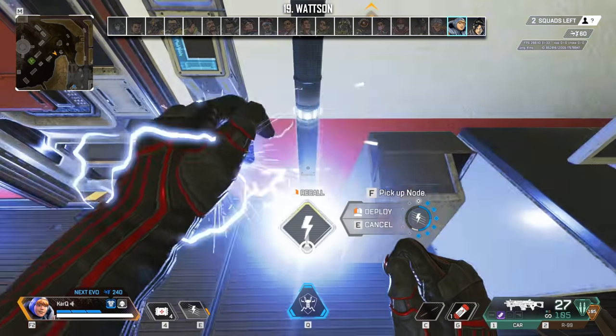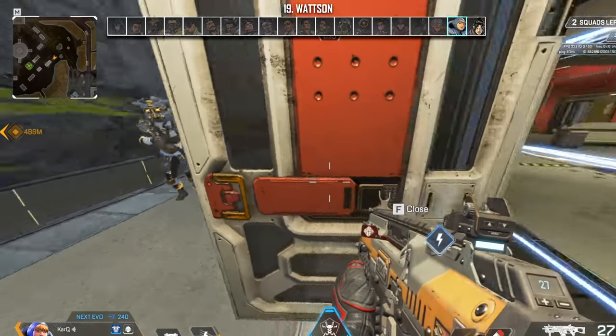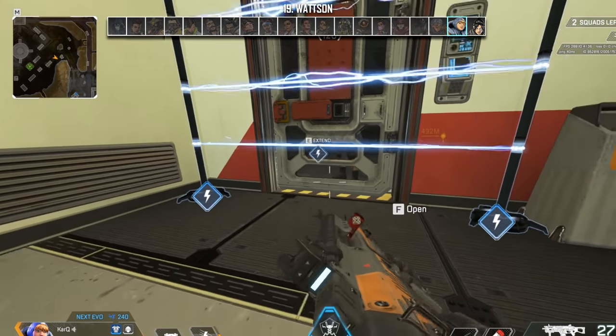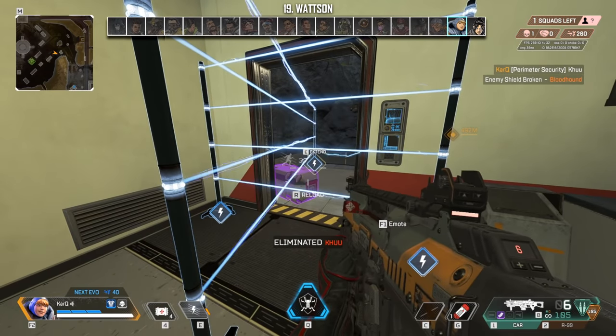When holding a building as Wattson, a traditional fence looks something like this. However, you can leave a node outside the door in a subtle place, and 99% of the time the enemies will not notice it as it's super tiny. If an enemy decides to push your door, you can immediately extend a fence to that pre-placed node, catching them by surprise.